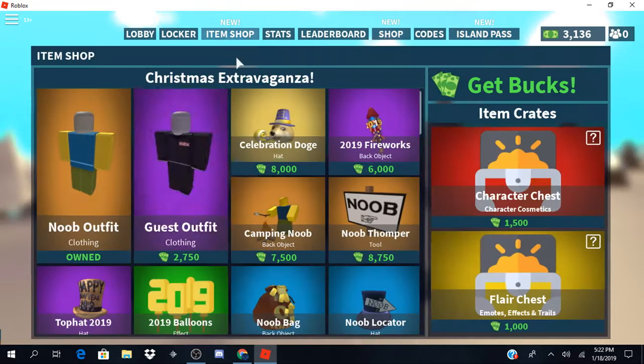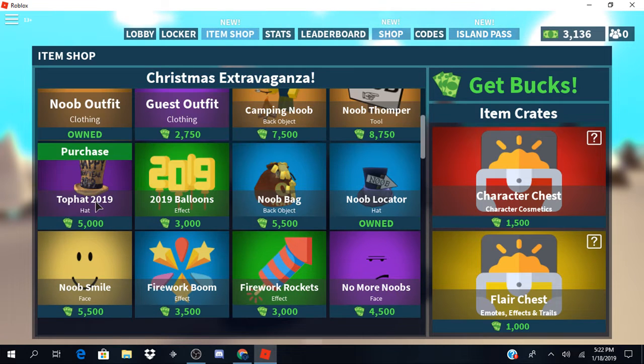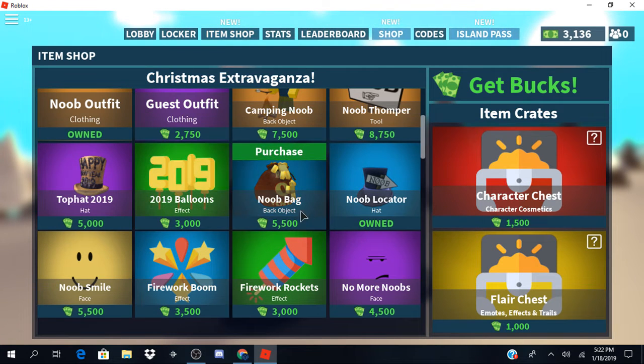So if we go here, this is the new island shop. We've got the noob outfit, the guest outfit, the celebration mode, the 2019 fireworks, Captain the Noob — this is cool — the prequel, the 2019 top hat, the 2019 balloons, the noob bag, the noob locator, the noob smile, the fireworks boom, the fireworks rockets, and no more noobs.